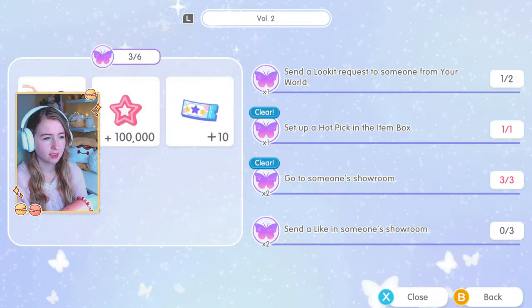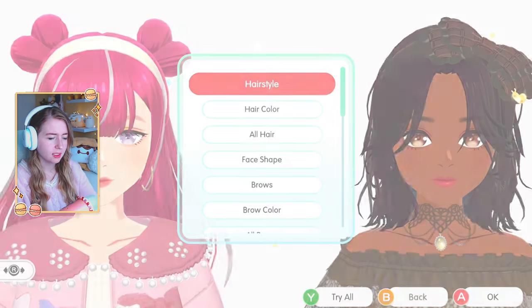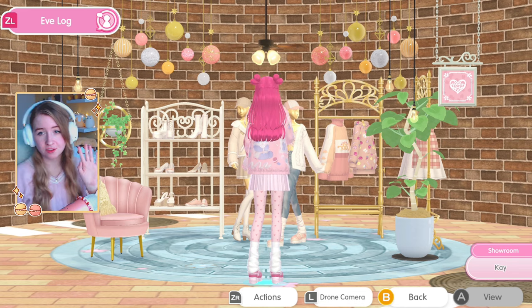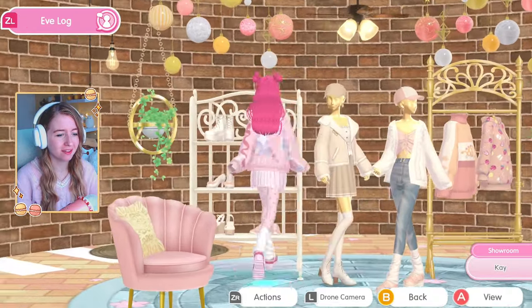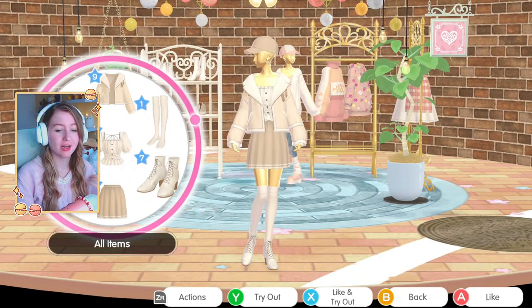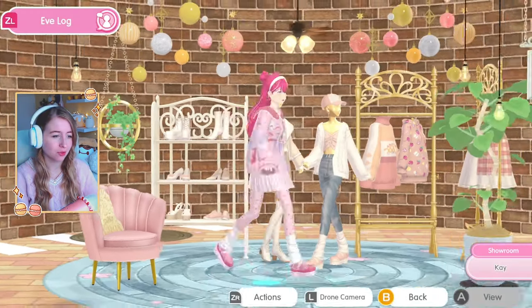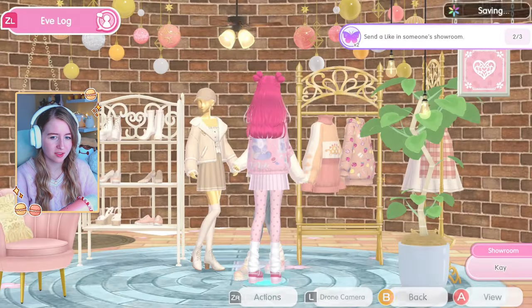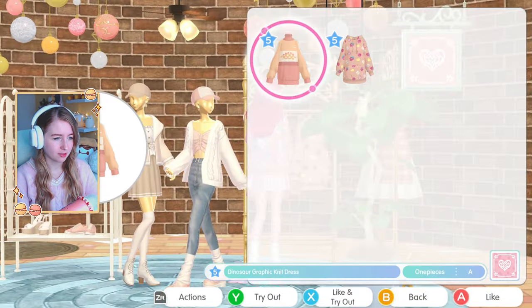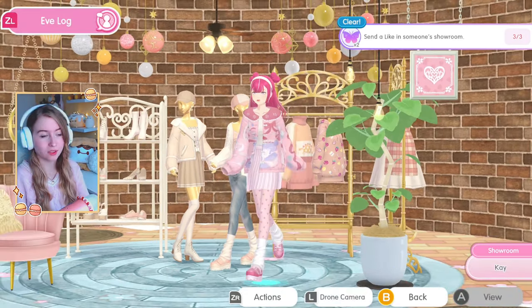I asked on Discord because I couldn't figure this out. So 'send a like in someone's showroom' means you feed up and like - basically you're buying it - and that will count. I'm so bright! It's just a little bit confusing. There are a lot of things to do and I feel like sometimes it's not well translated. Let's get the dino dress too - now we're done with this one.